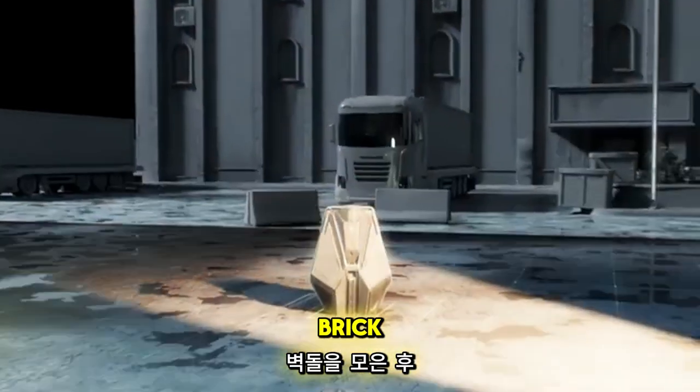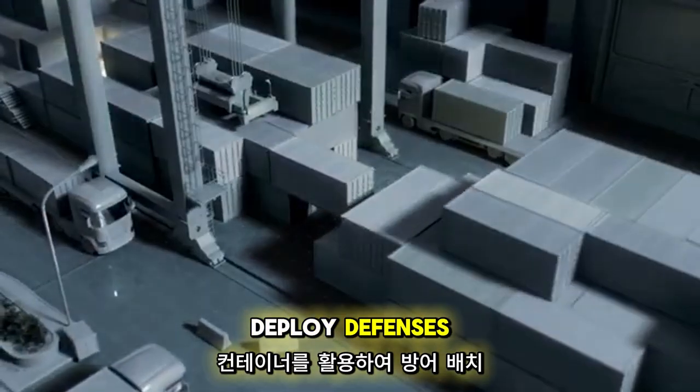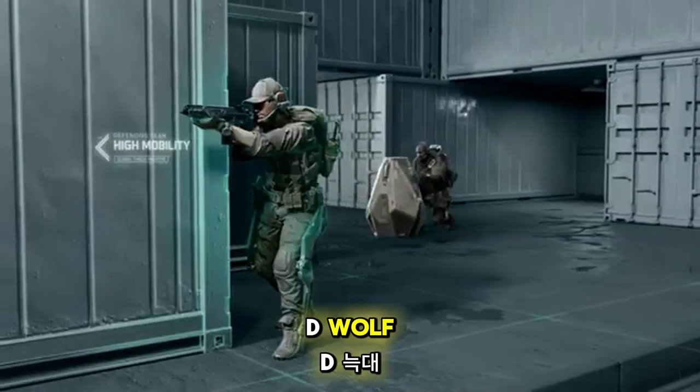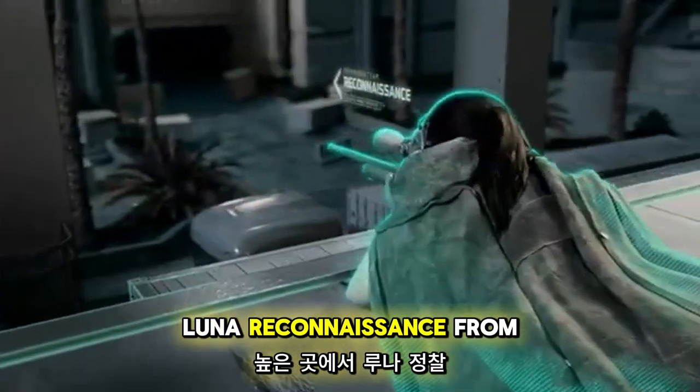After collecting the brick, move to the Decipher station. Utilize the container to deploy defenses. Shepard, position traps at entry. Hostiles will attack from all directions. D-Wolf, maintain high mobility for fire support. Luna, reconnaissance from high ground.